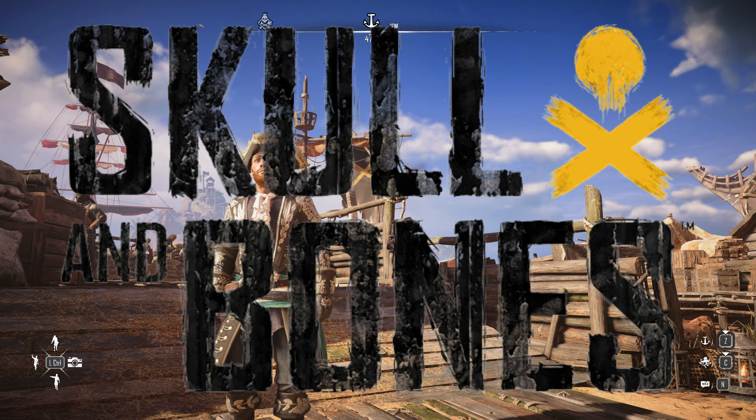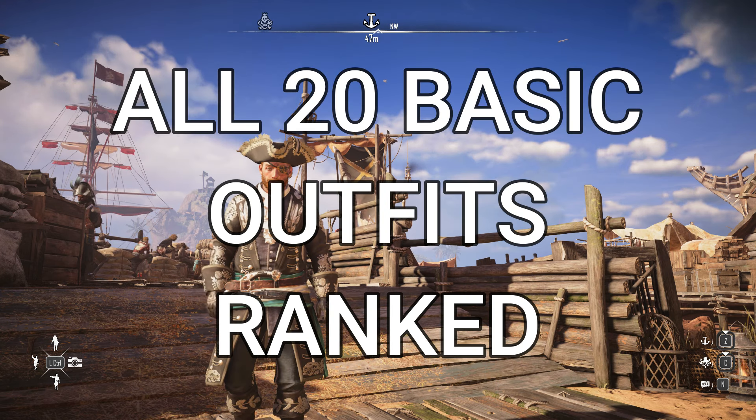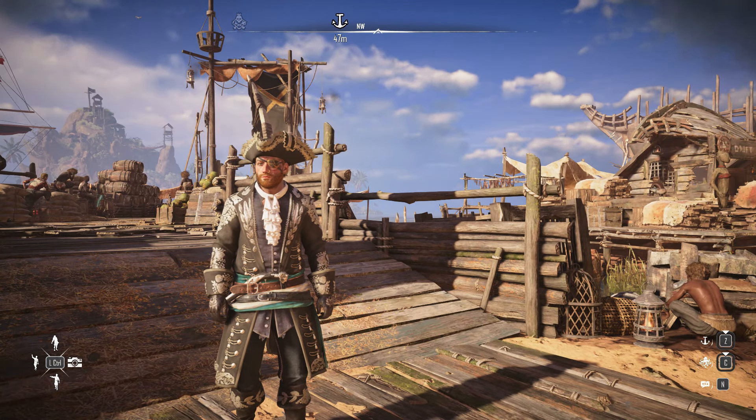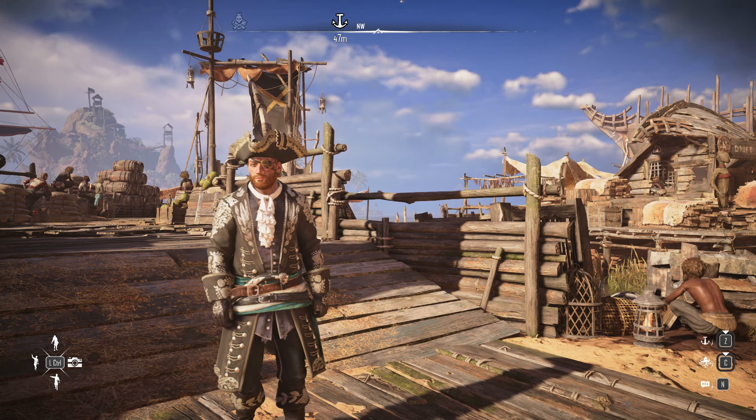Hello and welcome back to another Dare to Game video. Today we're playing Skull and Bones and we're going to be going through all of the basic outfits that you can either purchase from the store, from the helm, or whatnot in Skull and Bones and ranking them based on how good or how bad they look. There are 20 of them, the basic outfits.